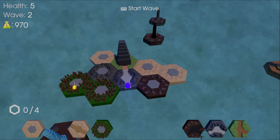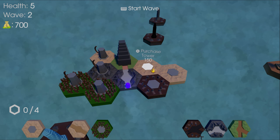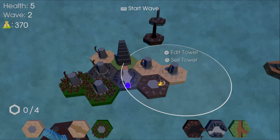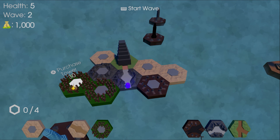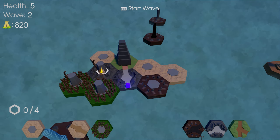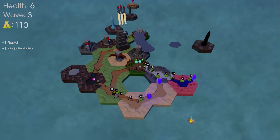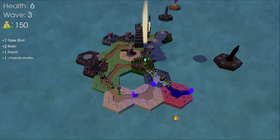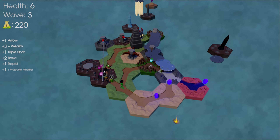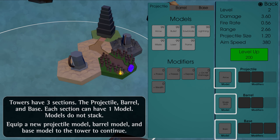Perks range from giving you 2 free towers to disabling all forms of health regen on enemies. That covers pretty much everything except towers, so let's talk about them for a bit. Towers can be bought by clicking on tower spots, and there is only 1 type of tower. Its cost starts at 30 and increases by 30 for every tower you have. Although there is only 1 tower type, they can be heavily customized using items dropped from enemies.